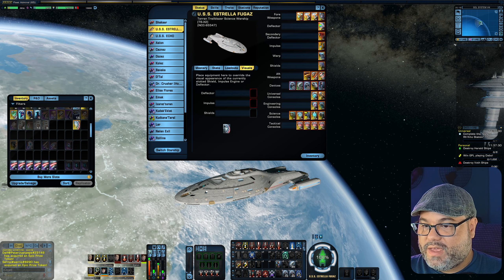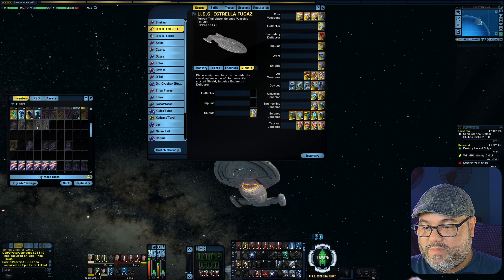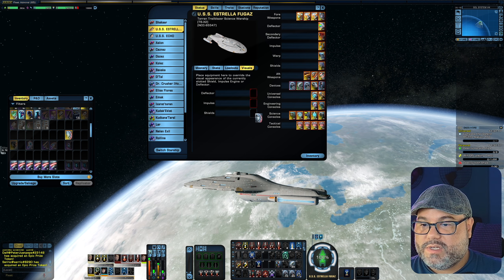Voyager itself already kind of looks a little bit armored just because of the lines on the hull, but when you put this vanity shield on there everything looks like it gets accentuated a little bit more. Very nice vanity shield — actually, I'm going to leave that on my ship for now.